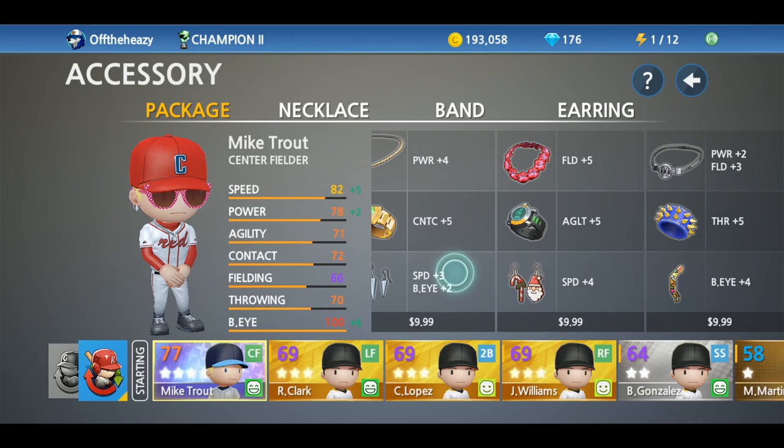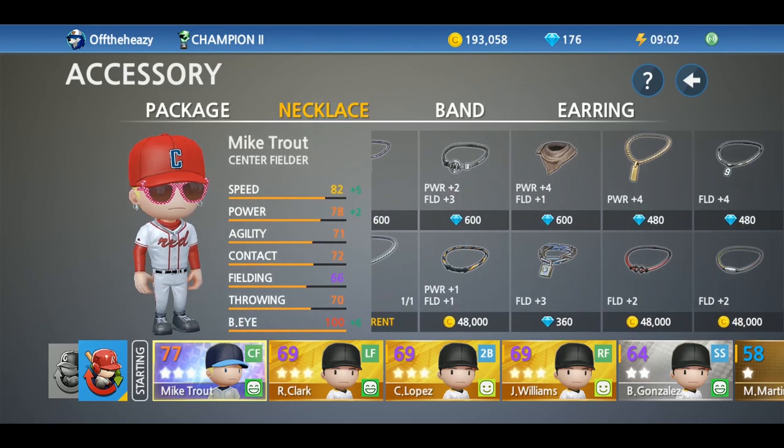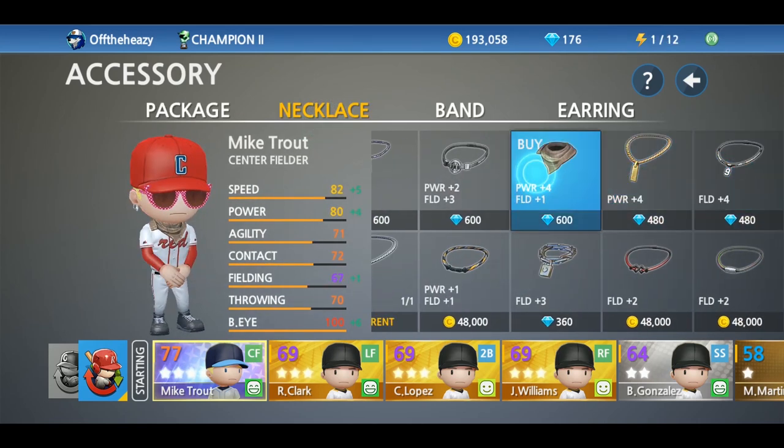The accessories tab is different — here you can buy accessories to add to your players that will actually have an impact on their performance and attributes.